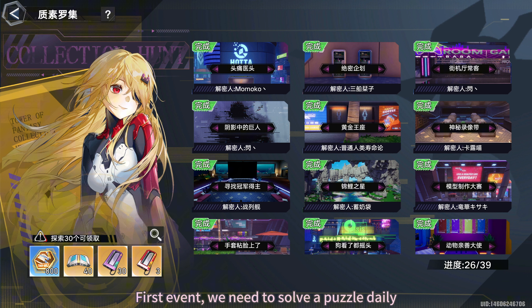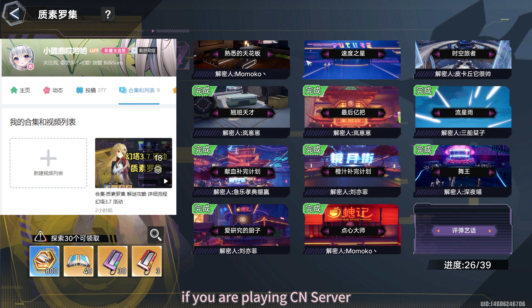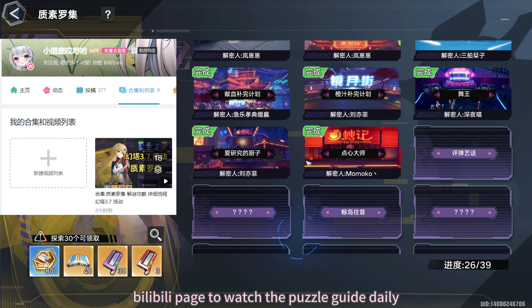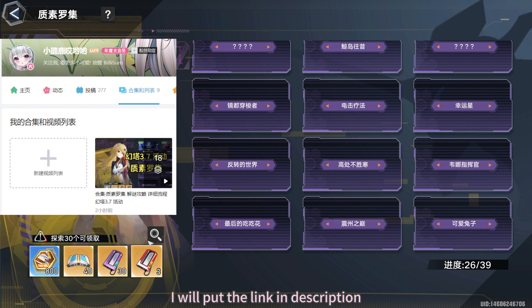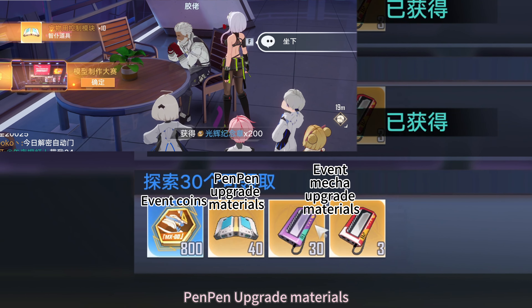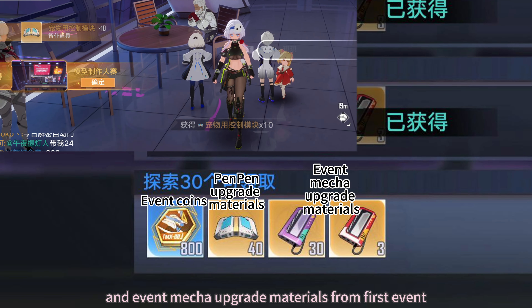First event: we need to solve a puzzle daily. If you are playing the CN server, you can go to my Bilibili page to watch the Puzzle Guide daily — I will put the link in the description. We can get Event Coins, Pan Pan Upgrade Materials, and Event Mega Upgrade Materials from the first event.